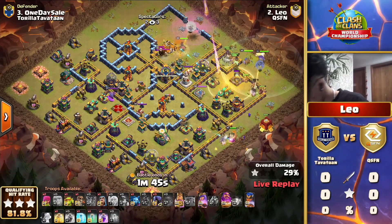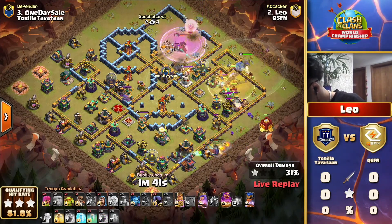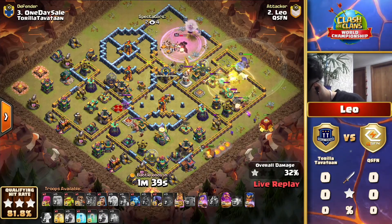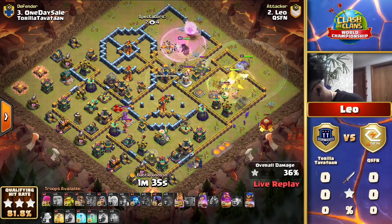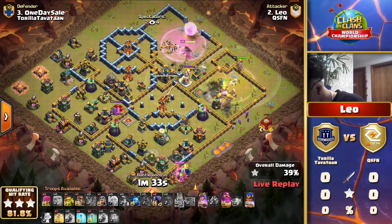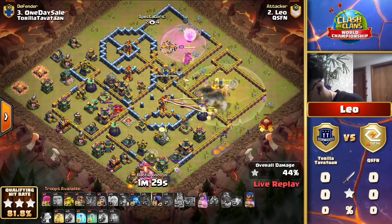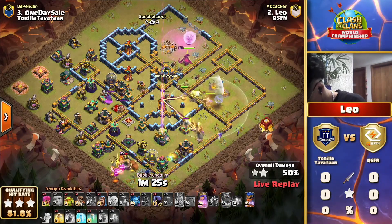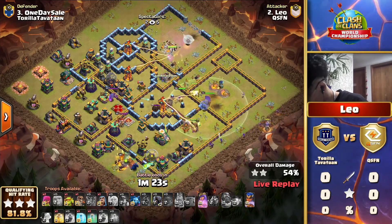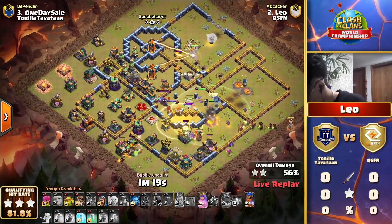Now with the hybrid, let's take a look at those hogs and miners - are they going to fly or stick to the ground? The hybrid comes in straight through the scattershot, past the enemy royal champion, and there's the bomb tower. The king's ability is finally forced to the bottom side, going through the bomb tower and through a giant bomb as well.